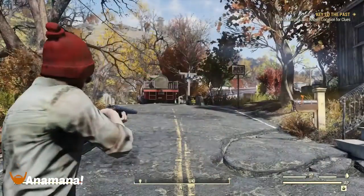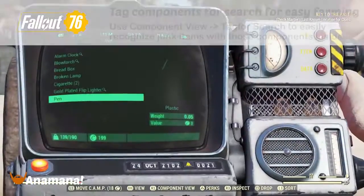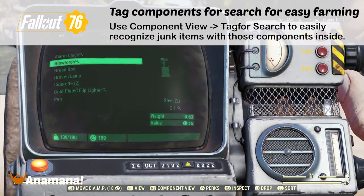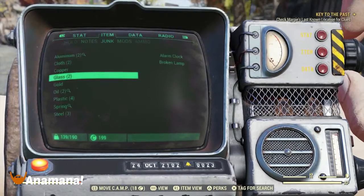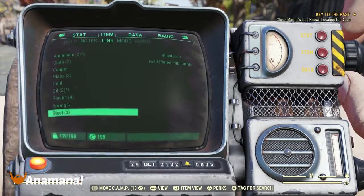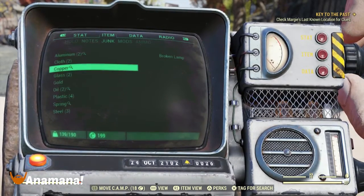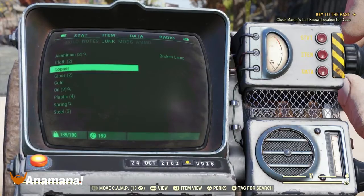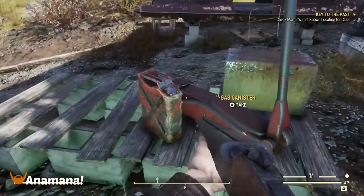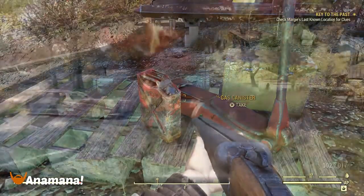While we're talking about components and junk, you can actually mark components for search. If you go to your item list and then go to your component view, you can select — for example — oil and mark that as 'tag for search.' Then whenever you find an item in the world that has that component within it, for example an oil canister, it's going to put a magnifying glass next to it noting that this is an item you're actually looking for.